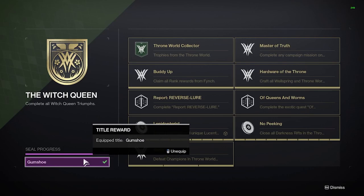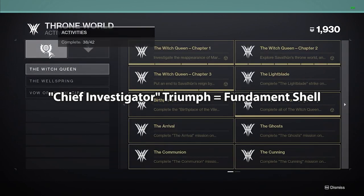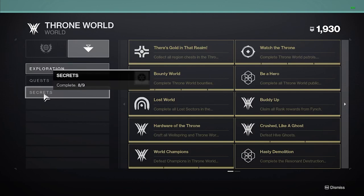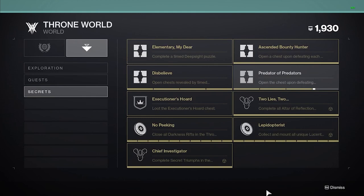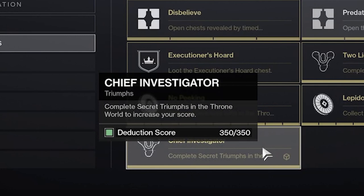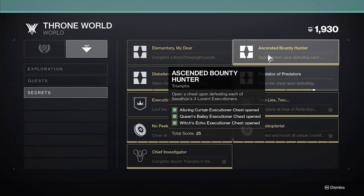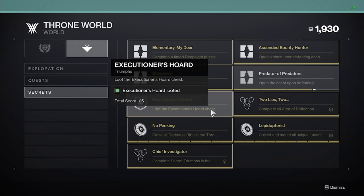In order to unlock the Fundament Shell you have to complete the triumph Chief Investigator — claiming this triumph will give you the shell as a reward. To find the requirements, go to the Throne World triumphs, click on the second set of triumphs under World, then click down on Secrets. The Chief Investigator triumph is at the bottom, and if you hover over it you'll see that you need to complete secret Throne World triumphs to reach a score of 350 points. You don't actually have to complete every single one, but you do need most of them.